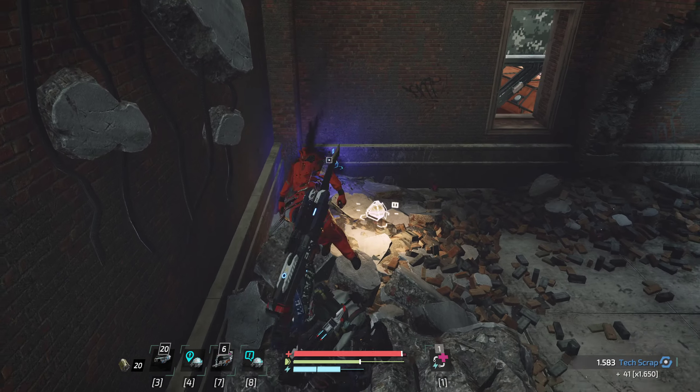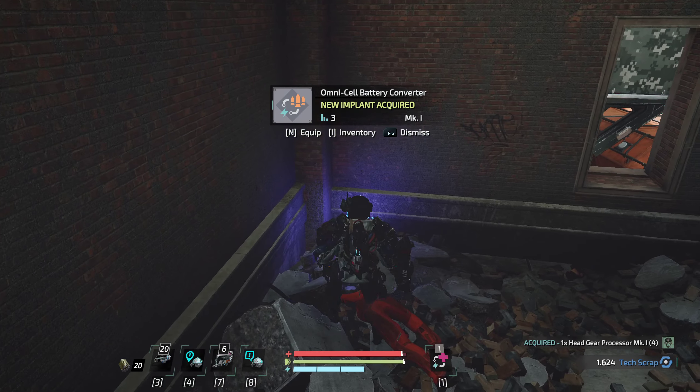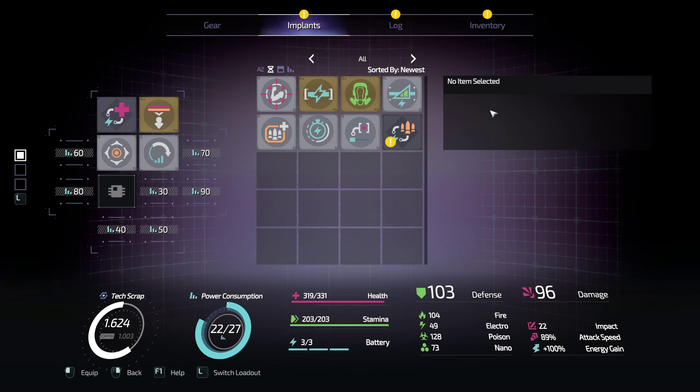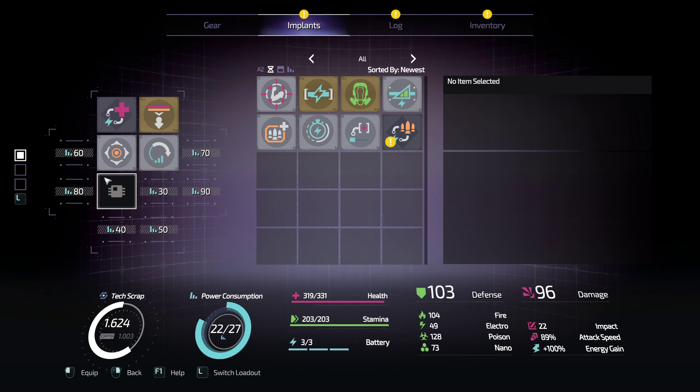The med bays are very far away and I don't want to run back. But on the plus side, we got a new battery converter. The game did mention we got a new slot. So at power consumption 20 — I'm assuming this unlocked 30, 40, 50, 60, 70, 80, 90. As our power level maximum increases, we get these slots. This 7 is false because we have plus 5 from this implant.